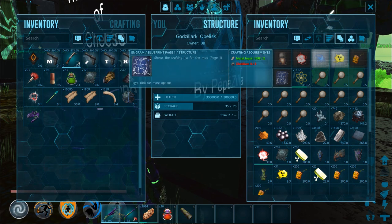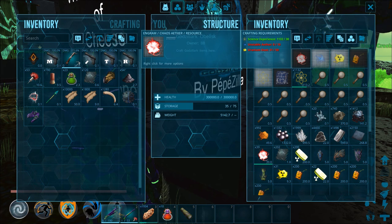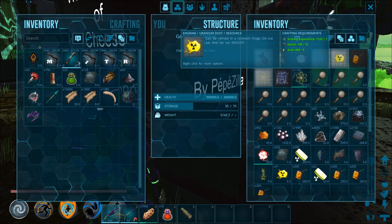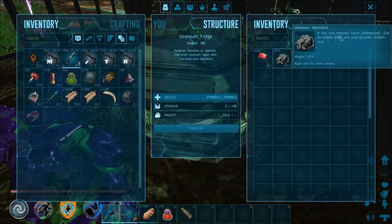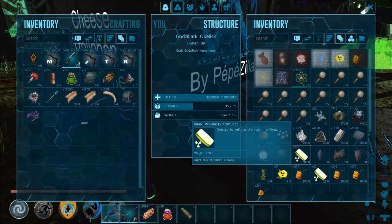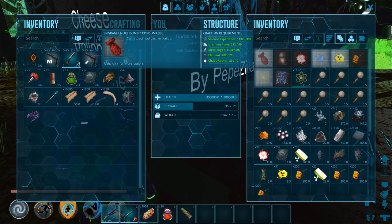It makes multiples, not just one. To get chaos ether you have to make unstable ether, which costs acid, an artifact, and a science experiment — it really stacks up. Then you take the uranium dust and smelt it in the forge using gasoline, obsidian, and uranium dust to get uranium ingots. Then you need 80 uranium ingots, 300 science experiment, 500 metal ingots, 70 element, and 12 chaos ether to make one nuke to summon Godzilla.